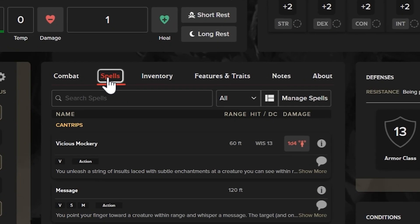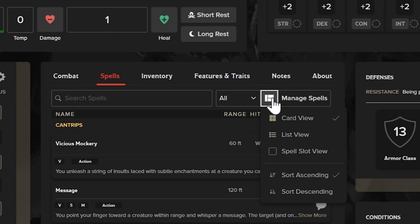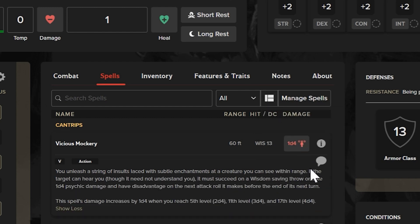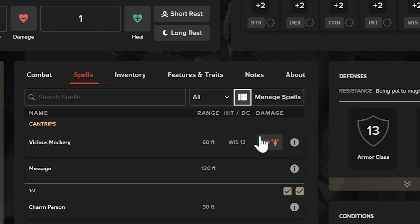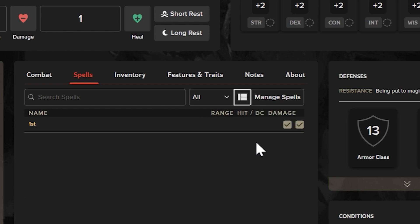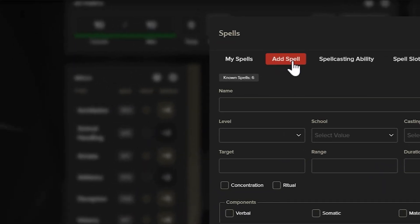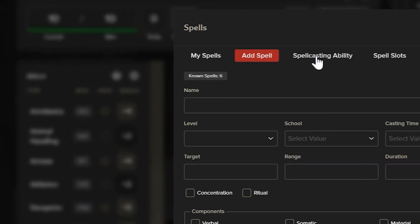For spells, Roll20 has two views. In the card view, we share more details about that particular spell, which you can expand with Show More. Your saving throw is easy to find to see if your foe has fallen to your insult. In the list view, we've condensed the space to only the spell name. Change to the spell slot view to keep track of your casting. You can prepare your spells under Manage Spells. Since this is a level 1 bard, we don't have much to manage yet. You can also manually add spells to your list and override your ability.